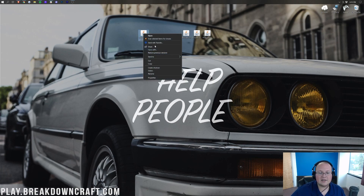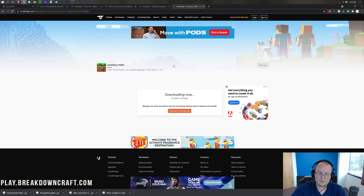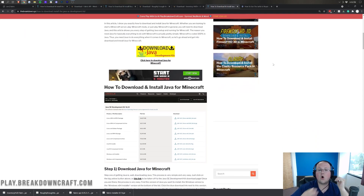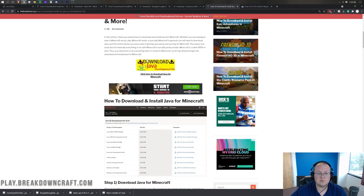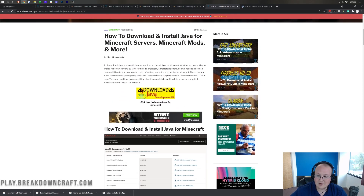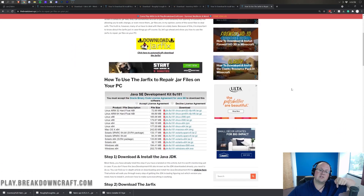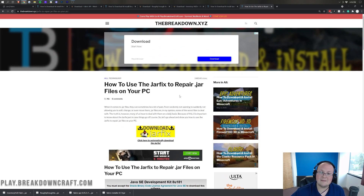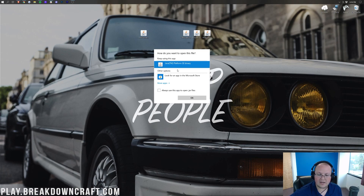Right-click on the Fabric installer and click Open With, then click Java and click OK. If you don't have Java, go to the Download Java link in the description — this will let you open the Fabric installer as well as other Minecraft mods and servers. If you still have issues — if right-clicking and Open With still isn't working — run the .jar fix, also linked in the description. It's a simple three-step process that links your jar files back to Java and fixes those broken icons.